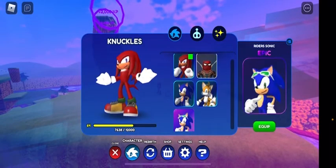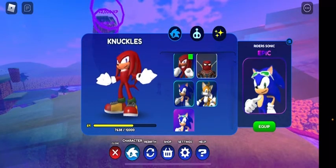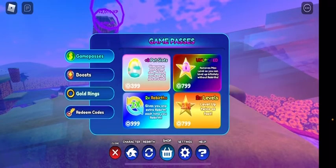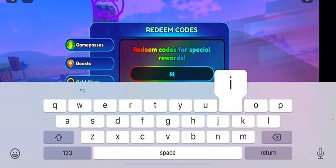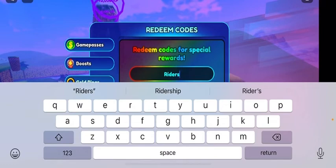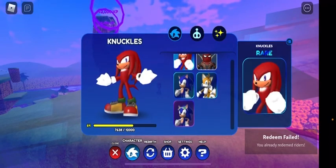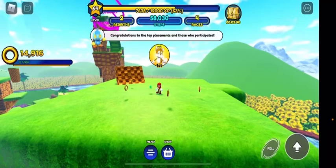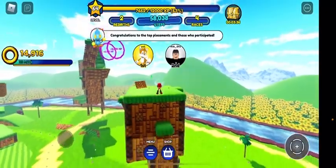And now the final character is Rairo's character, Rider Sonic. To get Rider Sonic, you're going to go to the shop and go to the demon code. The next thing you're going to do is type 'Riders' in the code section. And then you'll just get the new character.